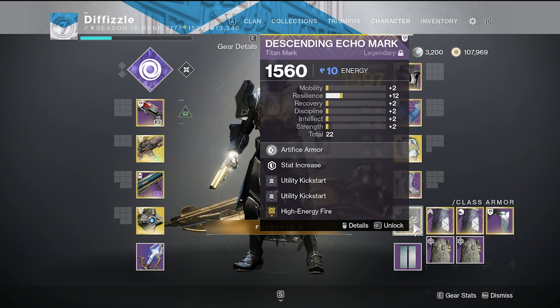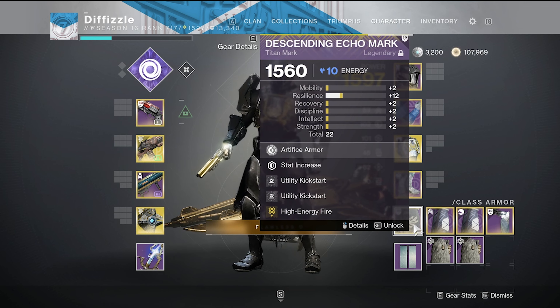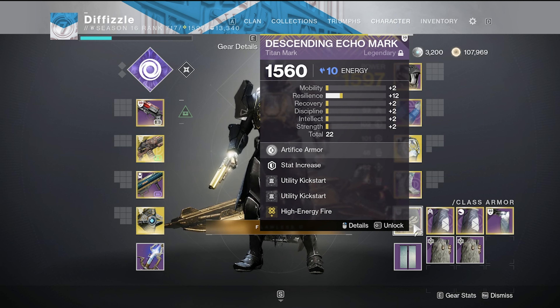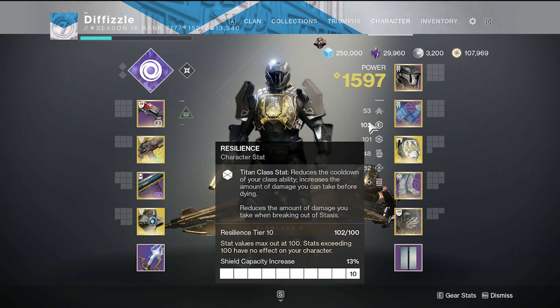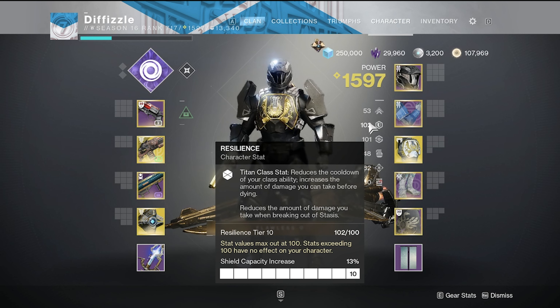It used to be 2 seconds, so 1 Utility Kickstart was a 2-second decrease and then 2 would be 4, but they nerfed it so now it's 1 plus 1. And with 100 Strength, I believe base at 100 is 17 seconds, but then with the Utility Kickstart it's 15.